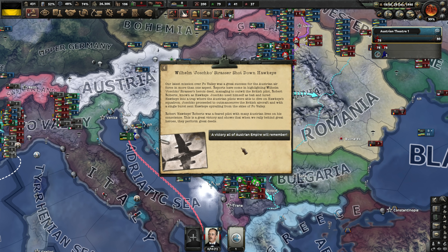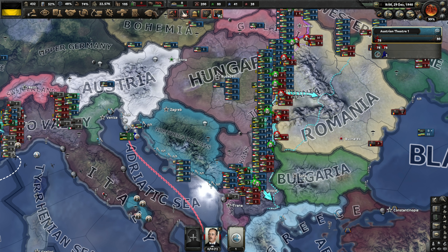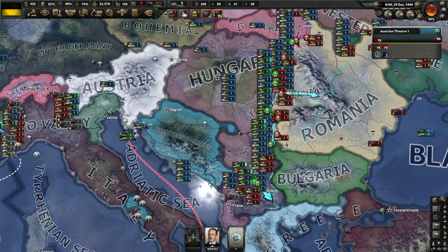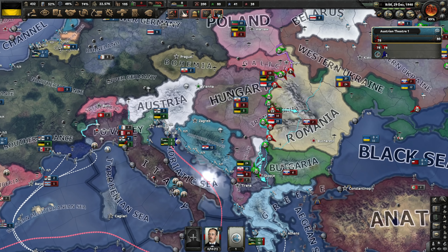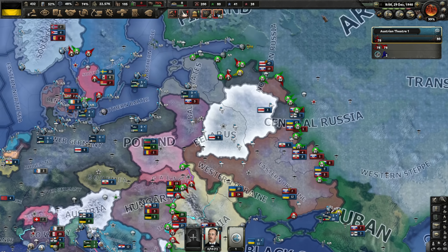Our latest mission over the Po Valley was a great success for the Austrian Air Force. Reports highlight Wilhelm Joshko Strasser's heroic deed managing to outwit British pilot Robert Roberts, known as Hawkeye. We shot down a British pilot — a victory all of the Austrian Empire will remember. I'm going to stand down my navy because we just don't have any fuel, so we're going to divert all fuel resources to our armies where we desperately need them.